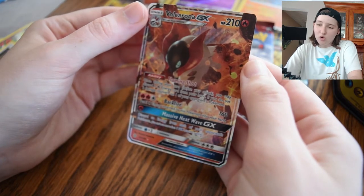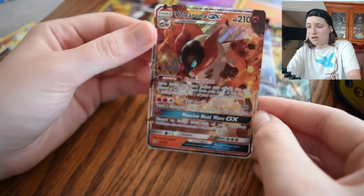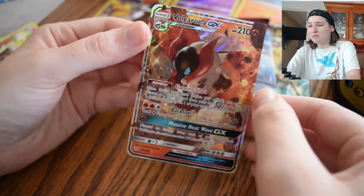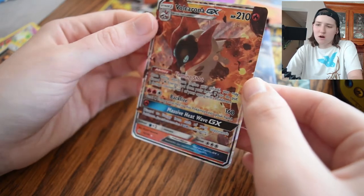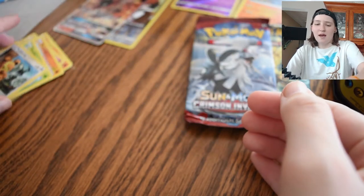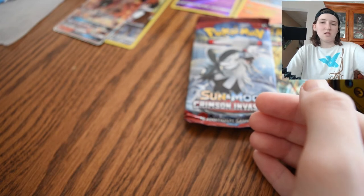And then we got a Volcarona GX. This card looks really cool. I don't know this Pokemon really at all, but I'm digging this GX card. I think GX cards look so cool. It's like a full art card, right? Really nice pulls out of the second Cosmic Eclipse pack.